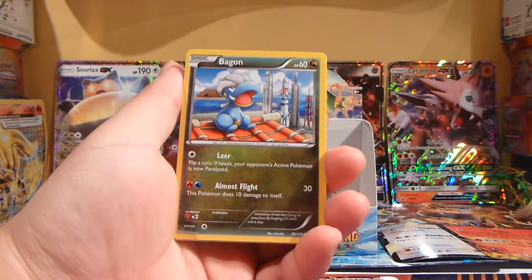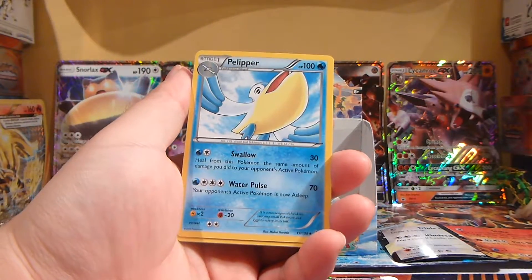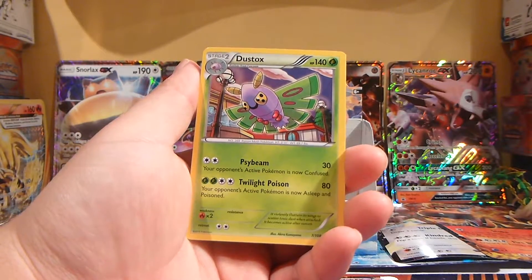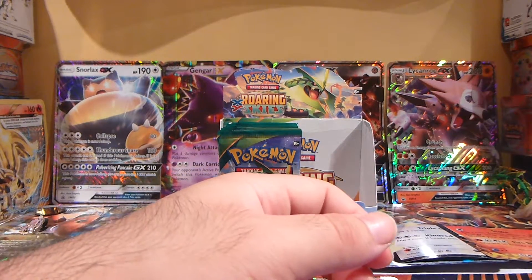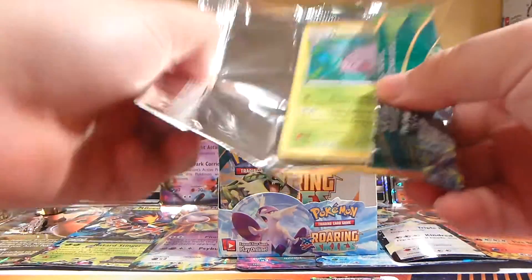We have a Pagan, Pelipper, a Wally, Dustox, a Reverse Holo Switch, a Shedinja. Alright, we have about six packs left. Let's hope we get a Shaman EX.